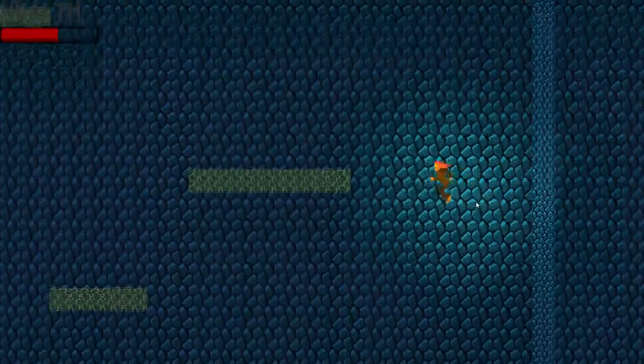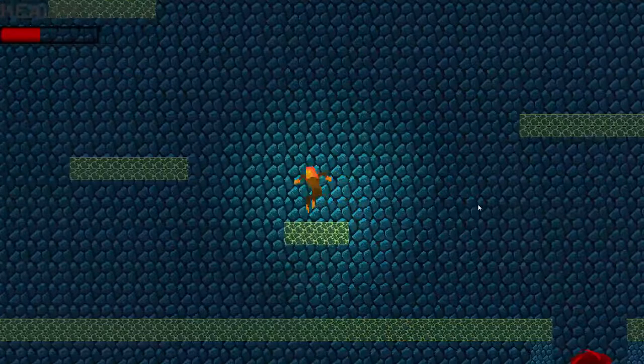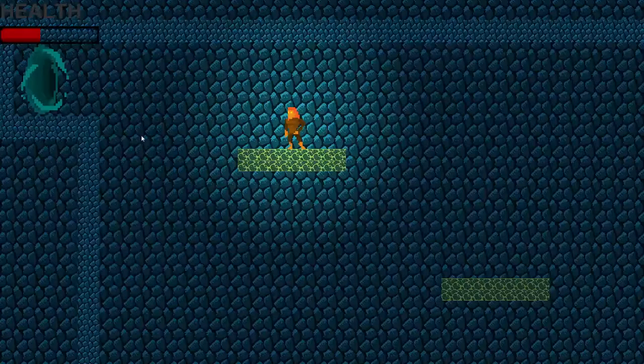Dash to avoid attacks. Once the wave room is finished, the portal spawns and allows you to move into the next level, where we have the same gameplay loop again. And that's basically our game. Thank you for watching.